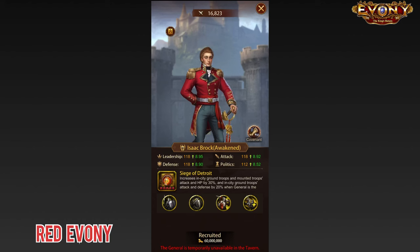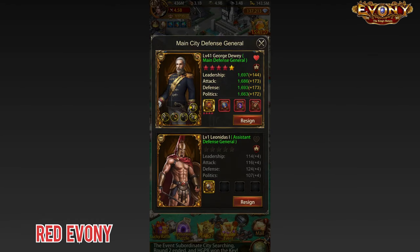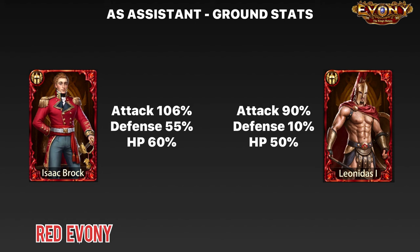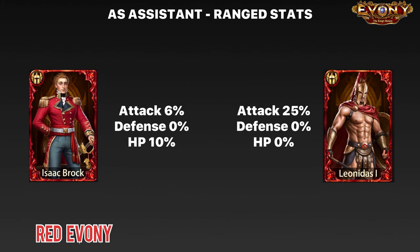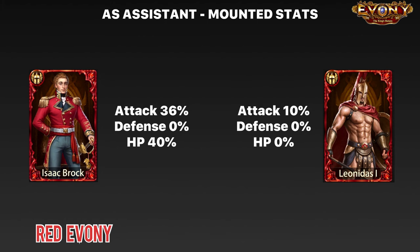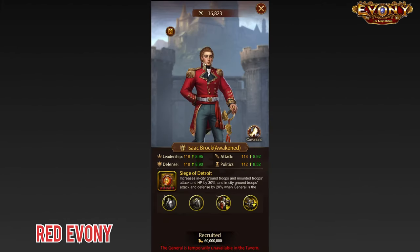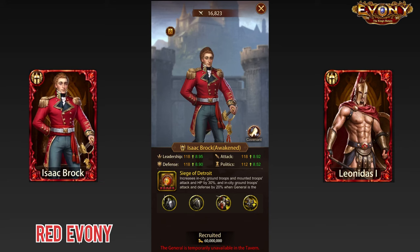That's in the event that you're using him as a main wall general. It's also possible that you might be using Leonidas as an assistant wall general and you're looking to see how well Isaac would stack up in that area. If we compare their stats when they are assistants, because of the distribution of their stats, Isaac is better than Leonidas for ground troops when used as an assistant. Leonidas is still better for ranged troops, while Isaac is better for mounted and for siege. And remember, you will have his covenants also coming into play. So if you haven't worked on your Leonidas yet and you get Isaac, I think you will be perfectly fine switching them out and using Isaac as your assistant wall general instead — you will get more buffs that way.